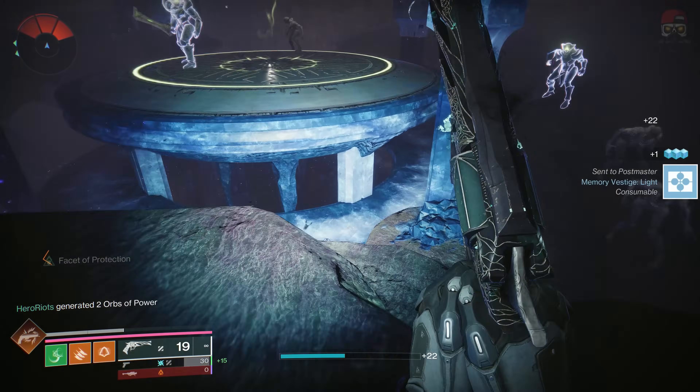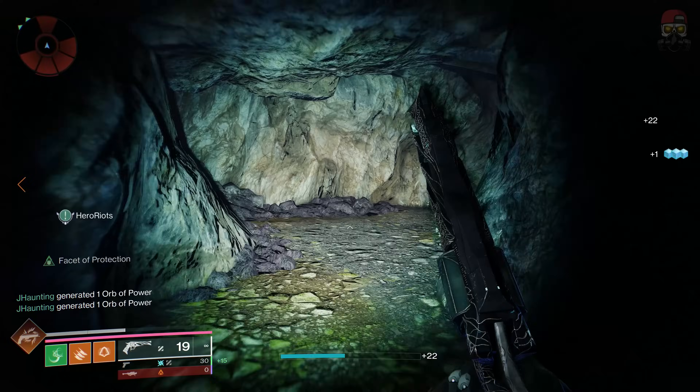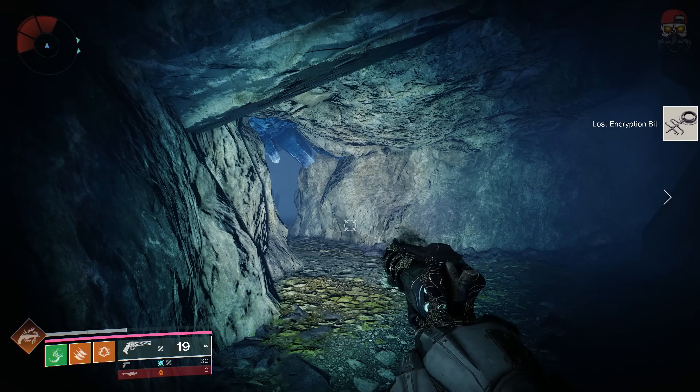This was going to be the Moth Infested Cavern. Right at the very beginning, just drop straight down, go into this little cave, and grab the encryption bit. It's very, very easy to find.